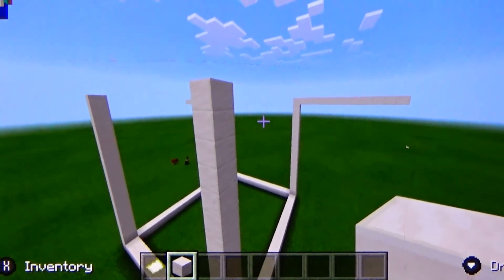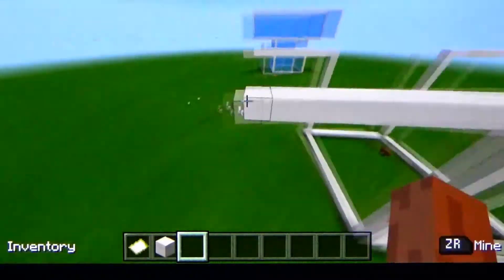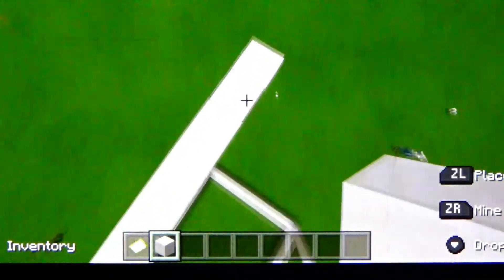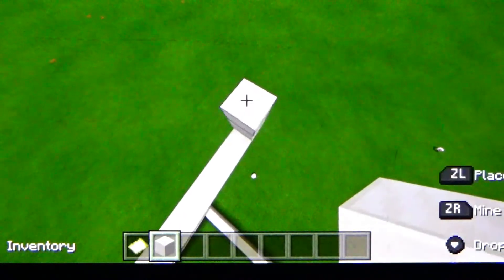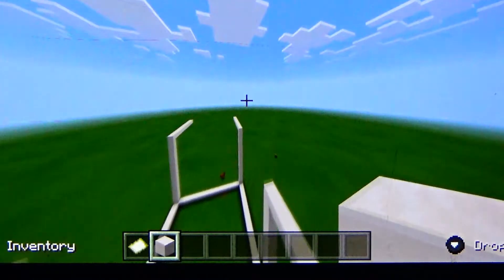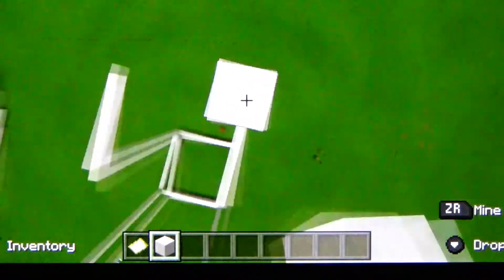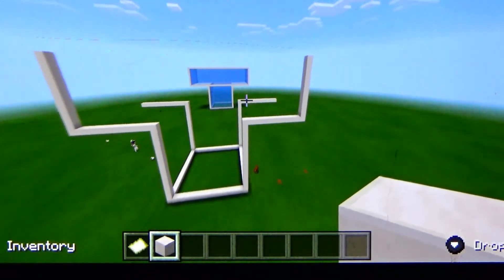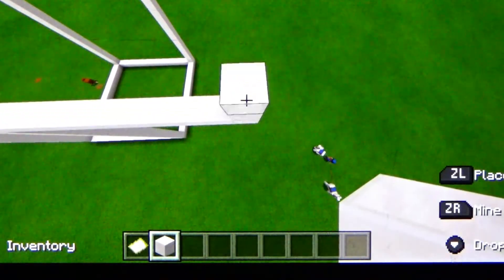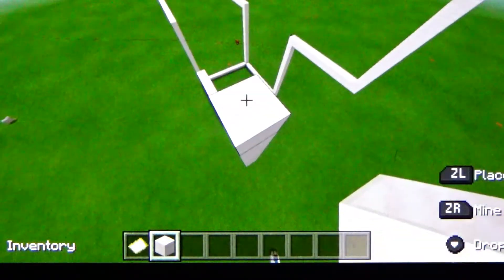Okay guys, now you should have something like this. You're gonna go 12 up again — 1, 2, 3, 4, 5, 6, 7, 8, 9, 10, 11. It's easier to just count from 11. Now it's actually starting to look like that tower over there because we've almost — well, we haven't put the glass in or anything yet. 1, 2, 3, 4, 5, 6, 7, 8, 9, 10, 11.